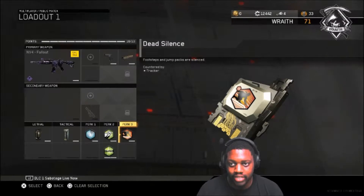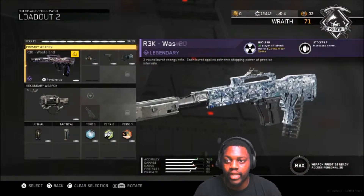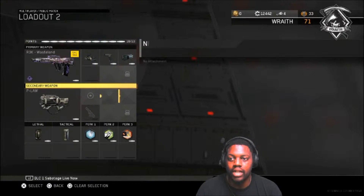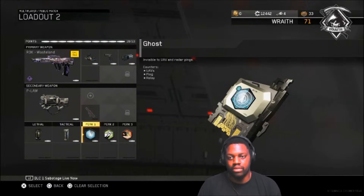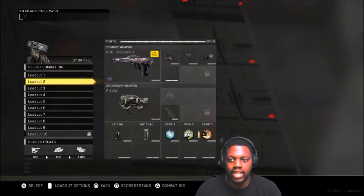That is our class — one of our classes we have the possibility to use. Another one is our R3K Wasteland class, nuke variant, with ELO, quick jaw, suppressor, P-Law, cluster grenade, tactical, and of course the same three perks that are mandatory — at least mandatory in Tiger's world for getting a nuke — which is ghost, scavenger, and dead silence.